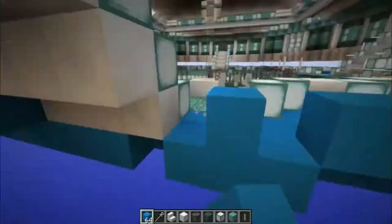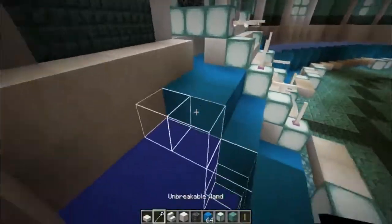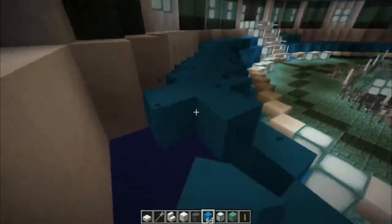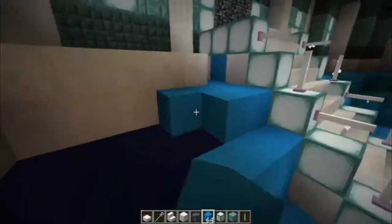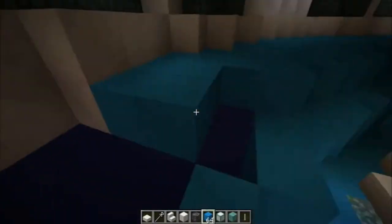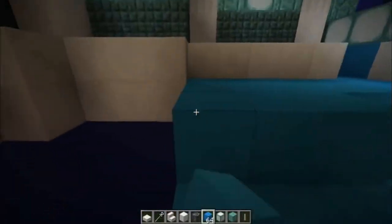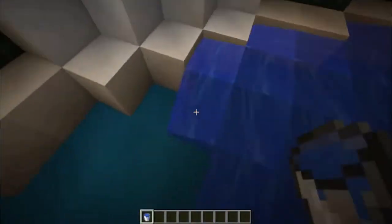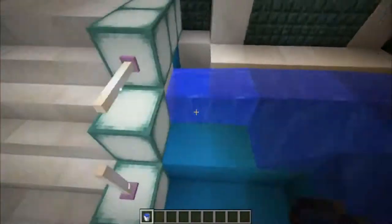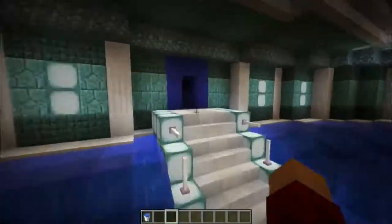Now I'm continuing the support ledge. I duplicate it up one on each side and then build the final ledge. And there you go — I've duplicated the entire thing upwards one. That's my fault for trying to speed things up.